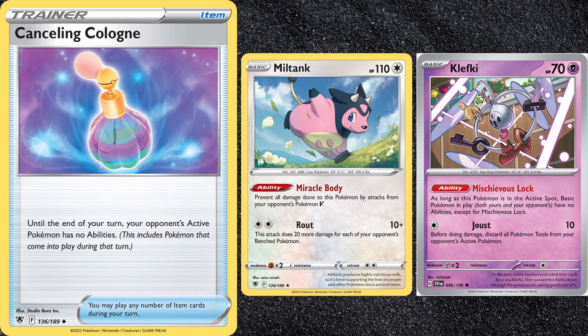As for Miltank, which this deck has no answer to aside from stalling with Pikachu V-Max or flipping with Barbaral's Tail Smash, you could include Cancelling Cologne. It can be useful in a few other situations when it comes to something like Klefki, but Miltank is probably the ability you'll be stopping the most. Or you could include your own Miltank or something, whichever you think is best.